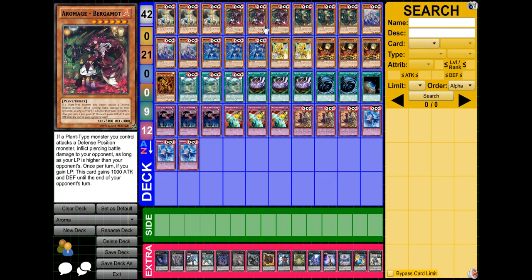I play three Aromaid Bergamot. She's the only tribute summon monster you actually have to tribute for sometimes, although that's what Lonefire is for. She's Level 6, 2400 ATK, and she's the strongest one. She gets 1000 attack points whenever you gain life points, and if your life points are higher than your opponent's, she does piercing. This thing can get up to 3900 ATK with the field spell and everything, and she gets over just about everything you have to deal with.